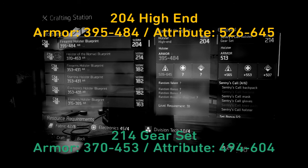Here we are comparing the 204 high-end to the 214 gear set. You'll notice the 204 does have higher ranges than the 214 gear set. However, the 214 is a gear set, and running the gear set gives you that hidden bonus. So that's the comparison — either you want the hidden bonus or you want higher stats on your armor. High-ends do come with their own hidden skills, so that's always something to be considered.